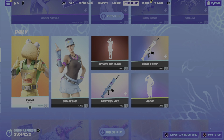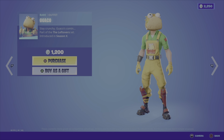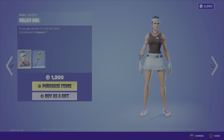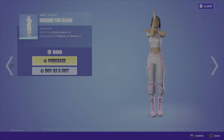Now into the daily section. First up is the rare outfit Guaco from the Leftover set in Season X, going to run you 1200 V-Bucks. Guaco is actually one of the NPCs this season. After Guaco we have Volley Girl, introduced in Season 7 — along with Volley Girl you get the Used Racket back bling. These two items are 1200 V-Bucks. Then we have the Around the Clock emote for 500 V-Bucks.